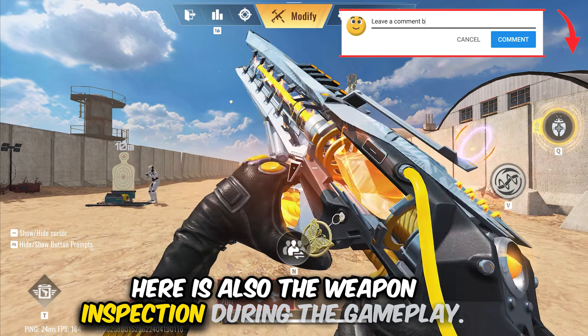Here is also the weapon inspection during gameplay. That's about it for this video — I'll make another video specifically for the legendary skins we received from the eternal stash. Let me know if you want to see the kill effect in action once the weapon is upgraded further. If you enjoyed the video, please hit the like button, subscribe for more content, and I'll see you in another Blood Strike video.